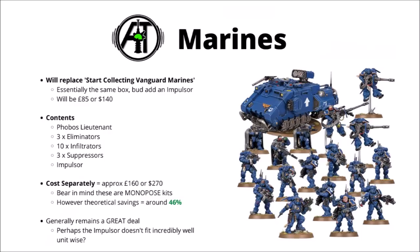We do have to estimate their costs separately slightly, as you can't get the Phobos Lieutenant separately, nor can you get the Suppressors. But if we assume the Phobos Lieutenant costs the same as, say, the Reaver Lieutenant, and the Suppressors cost the same as the Eliminators, you'll arrive at a rough cost of £160 or $270. Of course it doesn't equate quite so well because these are monoposed kits — they aren't the full multi-part kits — but if you are happy with the loadouts of the models in this box, then it's a pretty awesome deal. Theoretically that amounts to around a 46% discount on buying all of these models separately.